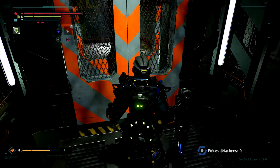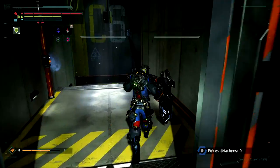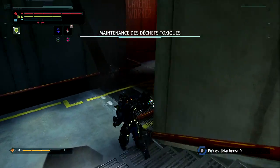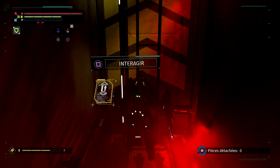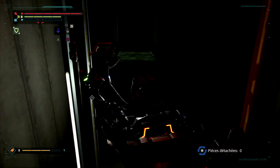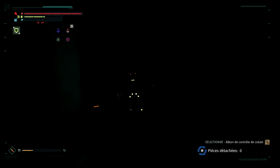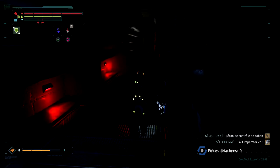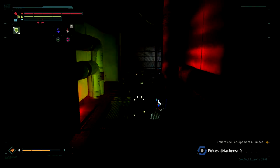On va aller faire ce boss. Là pour vous faciliter la tâche pour descendre, il y a un petit raccourci sur la droite. Vous longez le tuyau rouge, vous tournez à gauche. Ça va vous permettre de faire toute la pente sans vous prendre la tête. On avance dans le couloir tranquillement. Vous allez voir, le boss c'est pas très compliqué à partir du moment où on fait attention.